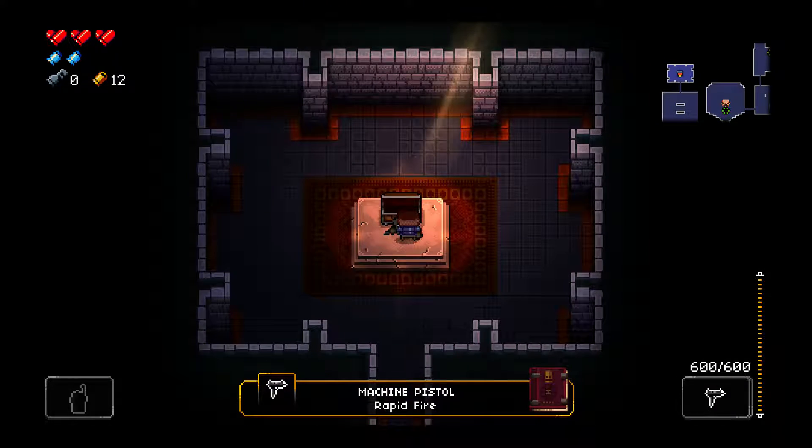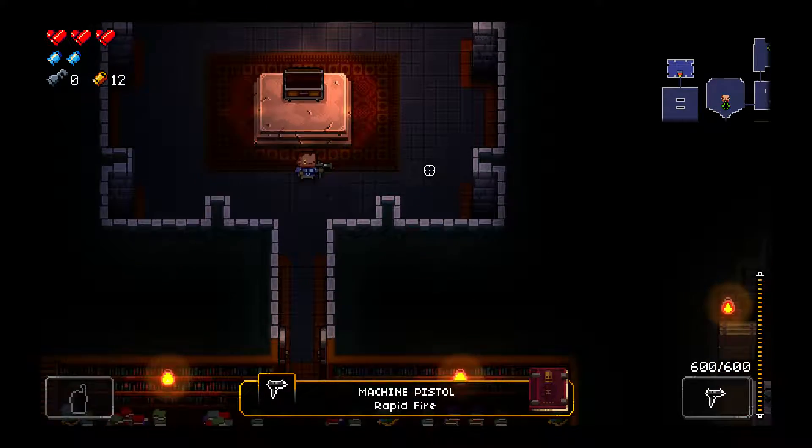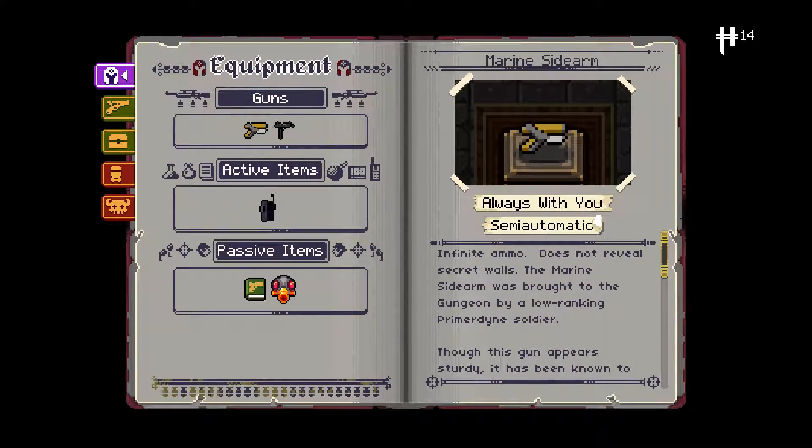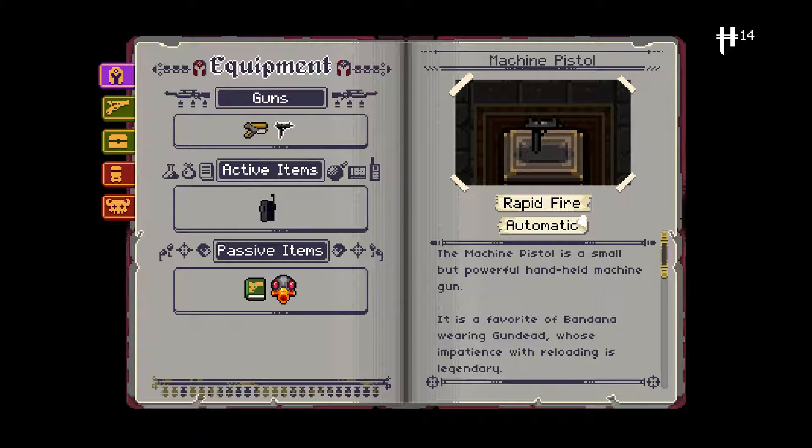An Uzi! Machine pistol, which is basically an Uzi. The machine pistol is a small but powerful handheld machine gun. It is a favorite of bandana-wearing Gun Dead whose impatience with reloading is legendary.